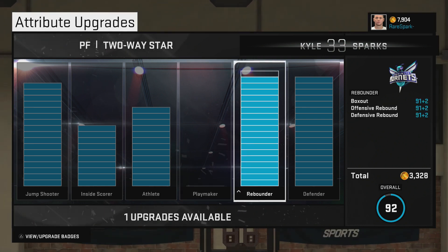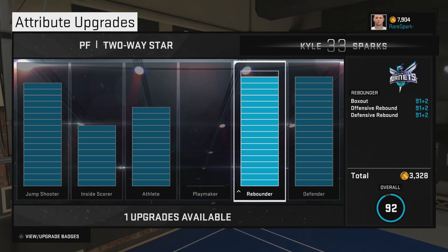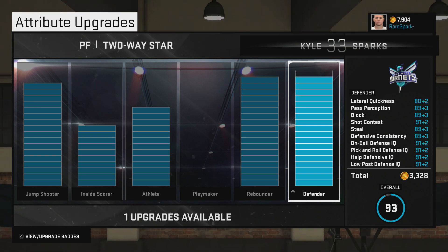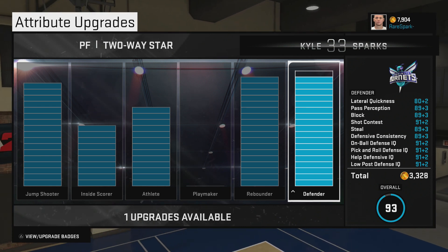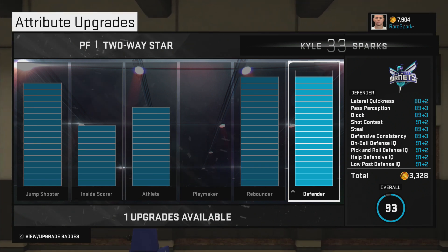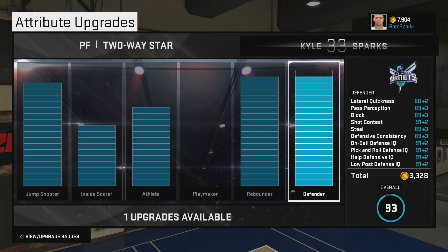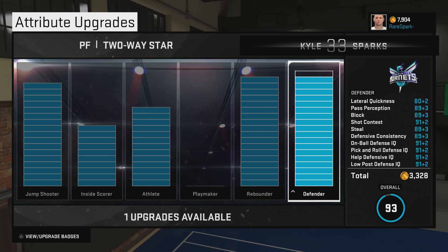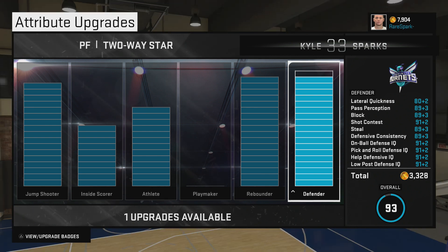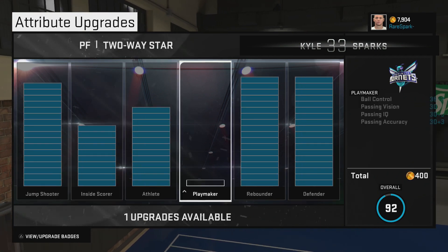For rebounder, I've almost maxed it out — I just need two more upgrades and it's at 91 for everything. My defender I wanted to have up as well: lateral quickness is 80, pass perception 89, block 89, strength and contest — which is very important — 91, steals 89, defensive consistency 89, on-ball defensive IQ 91, pick-and-roll defense IQ 91, help defense IQ 91, and low post defense 91. I'm a two-way power forward star.